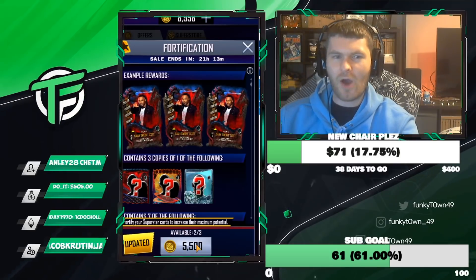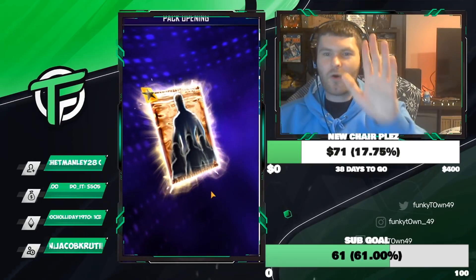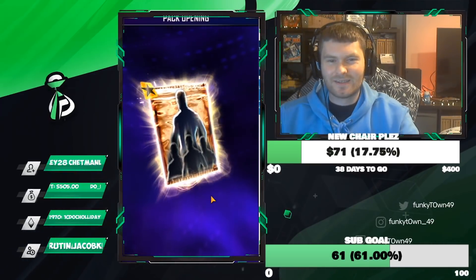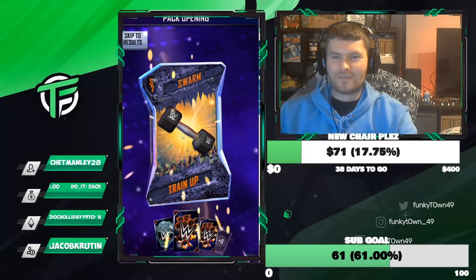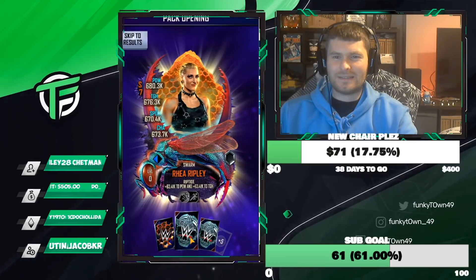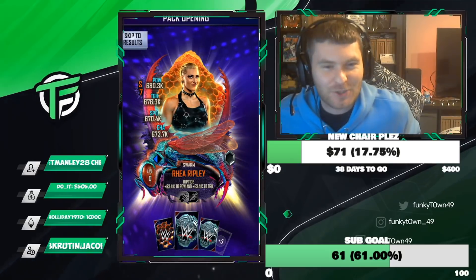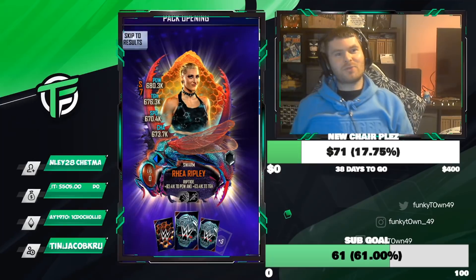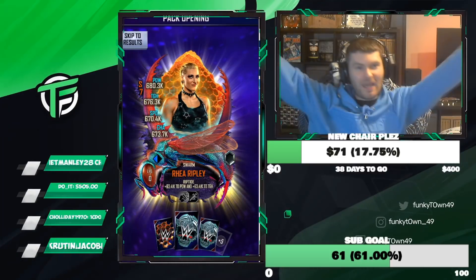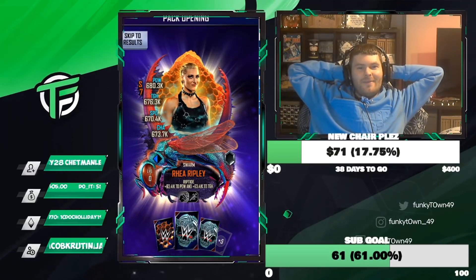I don't want a Biomechanical — please, something else. Swarm or Behemoth, please. I'll take a Swarm; I'm not even going to be greedy. Just don't give me a bio. Come on SuperCard, come on. Claire says it's a Swarm. Somebody get chicken right now — and we just got an F1! I'm just gonna sit here, chilling. How's it going? I just got myself a Rhea Ripley F1 female!